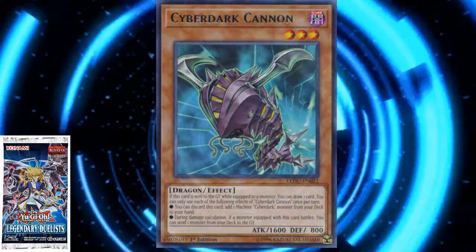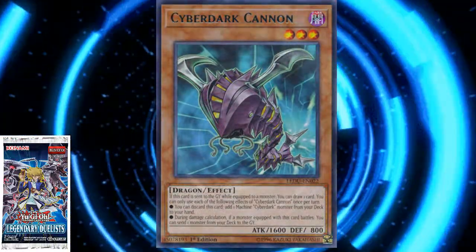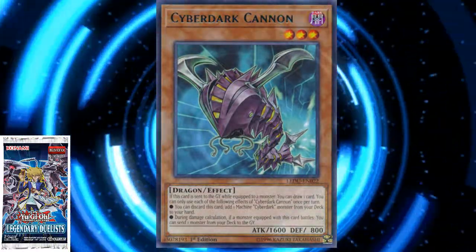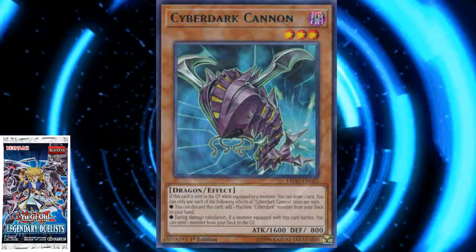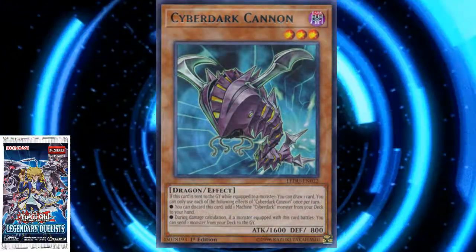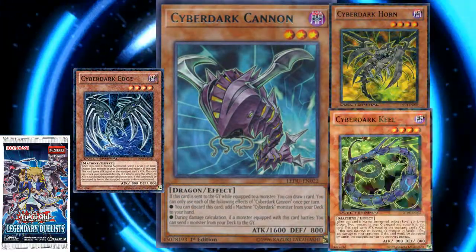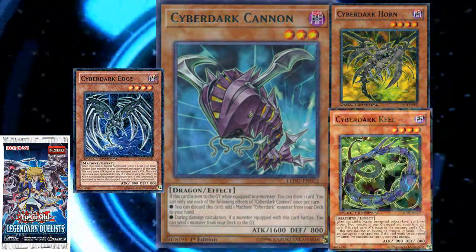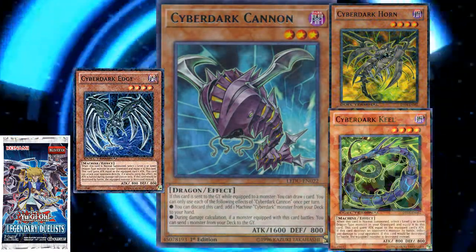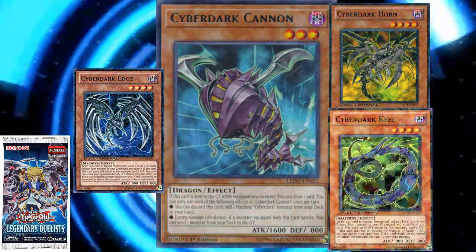So Cyberdark Cannon — these next two effects you can only use each once per turn. You can discard this card and add one Machine Cyberdark monster from your deck to your hand. He drops himself, places himself in Grave, and searches one of your Machine Cyberdarks, which, when normal summoned, would equip Cannon back from Grave and gain his attack. That's actually pretty amazing.